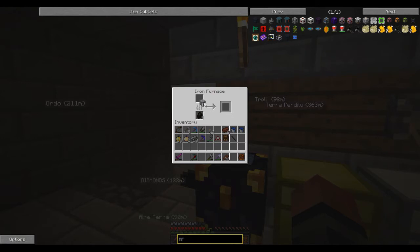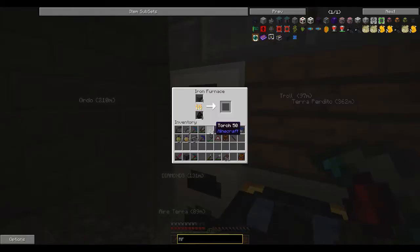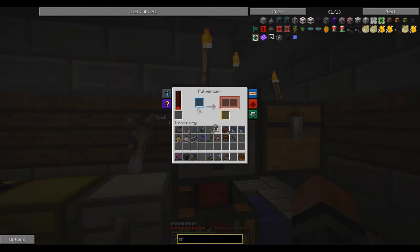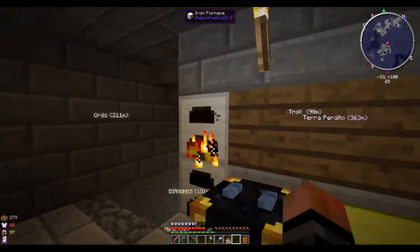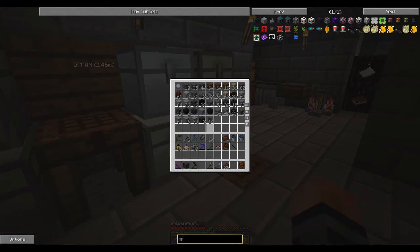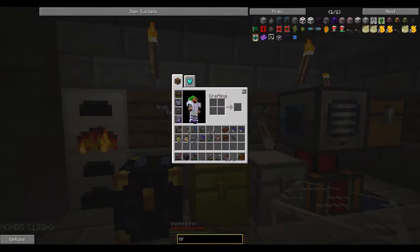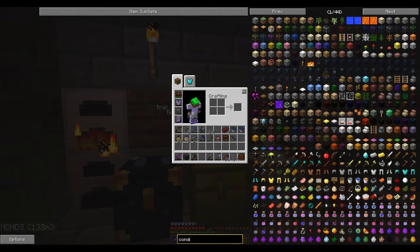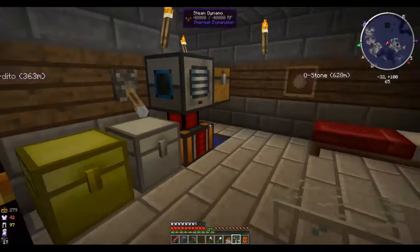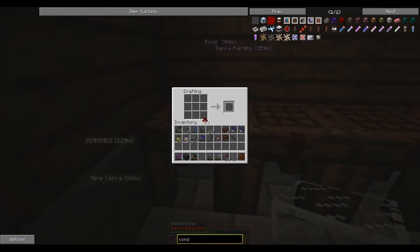Let's create four leadstone energy conduits. Let me look up the conduit recipe - I need redstone and glass. We can make those right now. We'll line this up here with the redstone, put it in, and start cooking. Let's also look at the leadstone energy cell - that might be the actual converter we need. It takes a redstone block, lead, and glass - very easy to make.